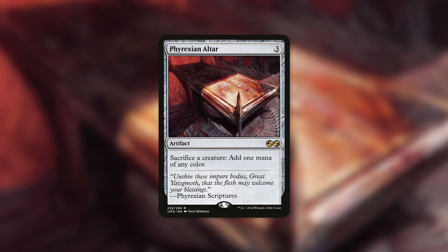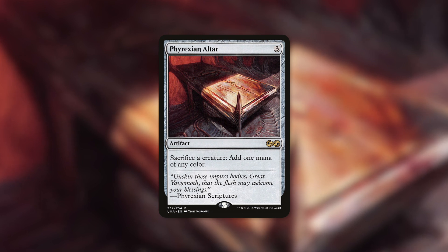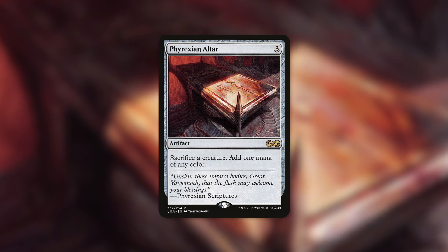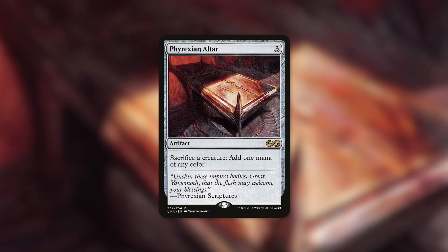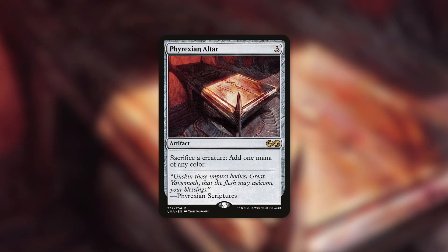With this Break the Bank, we are actually going to be making some massive investments into specific cards because these cards are game ending. A card like Phyrexian Altar, for example, is an artifact that costs three and lets you sacrifice a creature to add one mana of any color. This card is $30 at this point, even with its most recent reprinting in Double Masters 2022, so it is a huge investment. But free sacrifice outlets are very powerful in a deck like this.